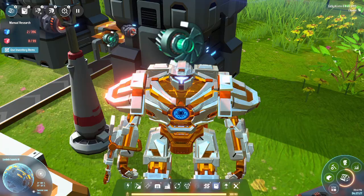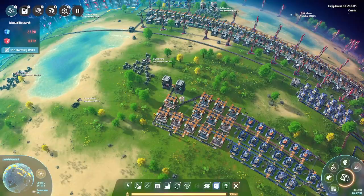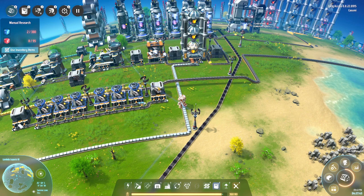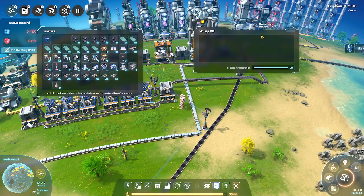Hey, it's TDA and welcome back to episode eight of this Dyson Sphere let's play. In the last episode we built a nice little factory where we're now producing turbines, and we've also produced — let me fly over here quickly — our little bit of real estate where we're now building titanium alloy.